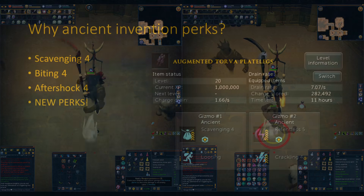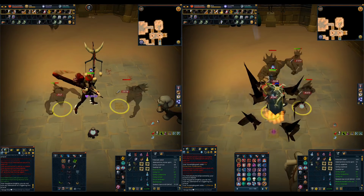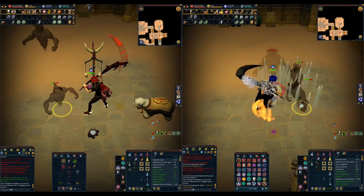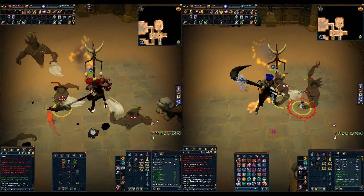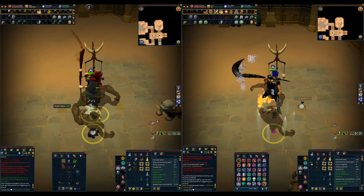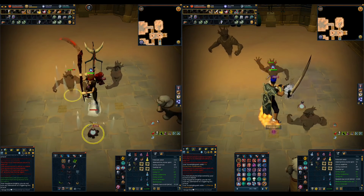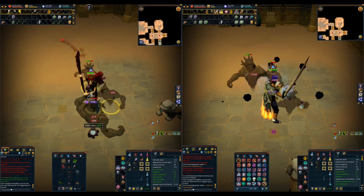Why ancient invention perks? This is because you get new perks and higher ranked perks which will translate to more kills per hour. Before the update I was getting around 750 kills per hour and now with the new perks I'm getting around 810 kills per hour. And that's a nice 8% gain. And this is only changing the perks and not the familiar or the relics, which I will test out in the future, but for now I just want to talk about the perks because they are really amazing.